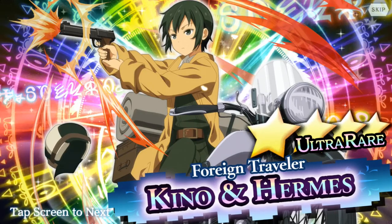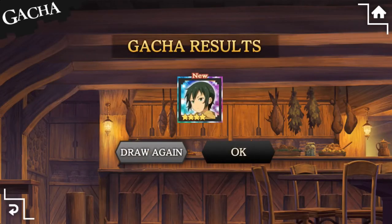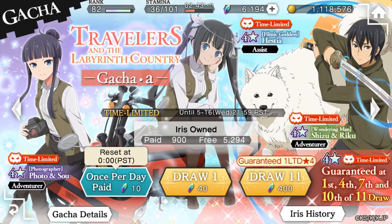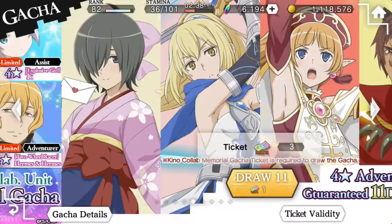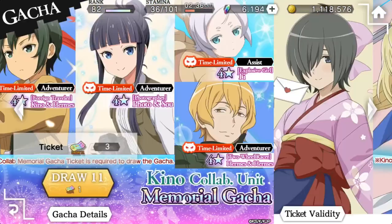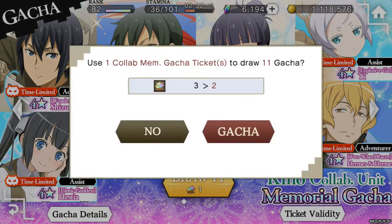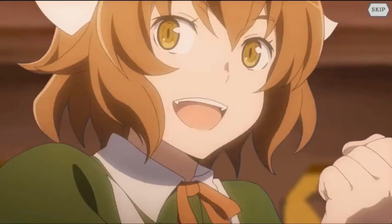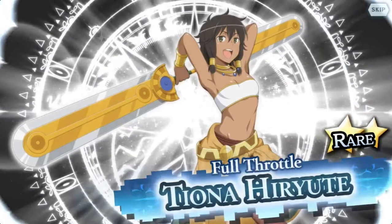We got Kino on our free ticket — the free ticket we got for logging in was Kino, so I'll take it. Now we need dupes, we need to buy more. Let's just finish all the collab stuff and then we'll go into the old stuff after that. I'm not going to do my golden regular tickets — I'm going to build those up and do a separate video on just those to see if we can randomly pull and get in. These are guarantees too, so another chance to pull Kino.